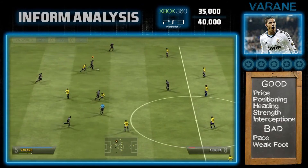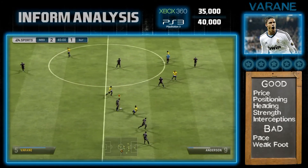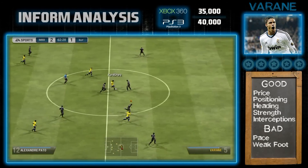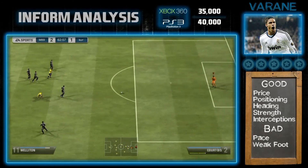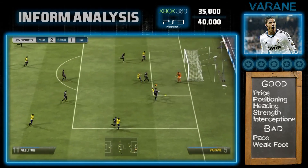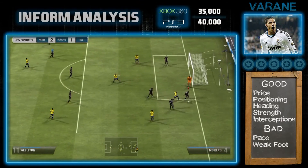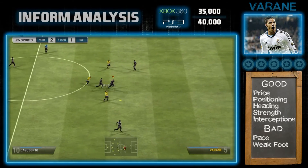For his card stats to his in-game performance, it just seems like light years between them. Playing with the card it seems much better than his in-game stats suggest, and his in-game stats are much better than his card stats. I just don't know how it all works. There's only so much you can actually show in defensive player reviews — his interceptions, his tackles, his headers — but that's basically all you can show.